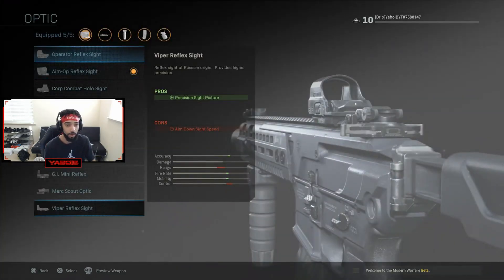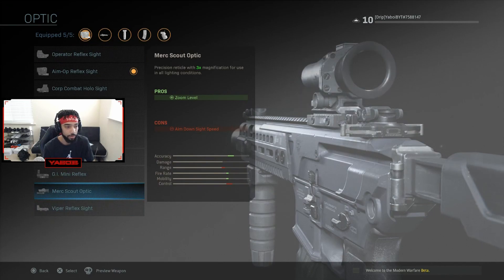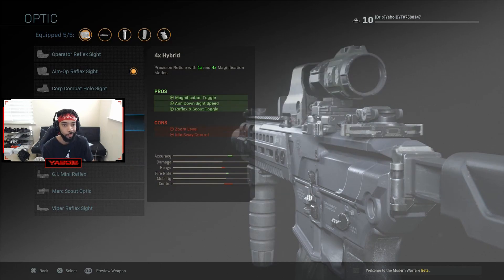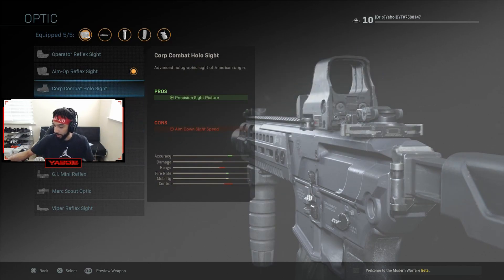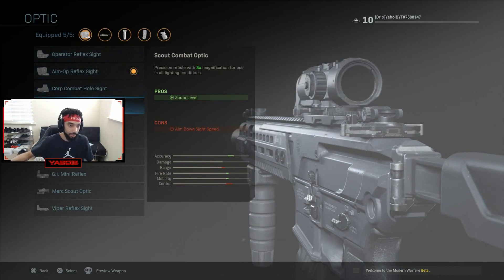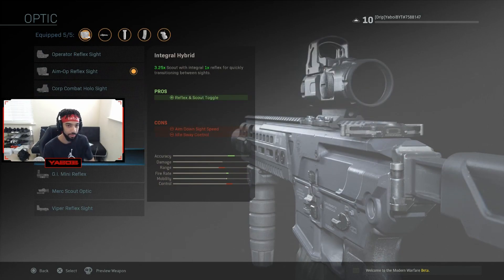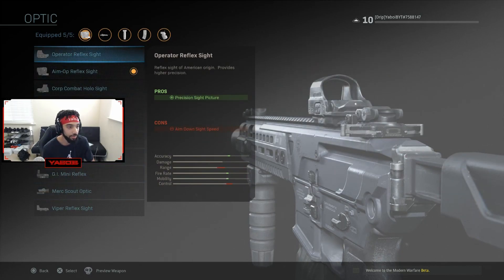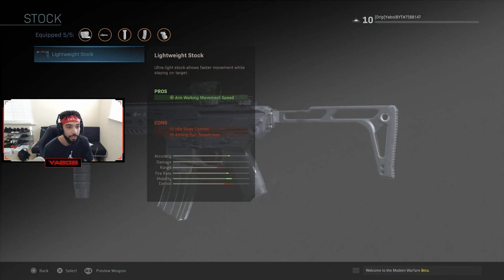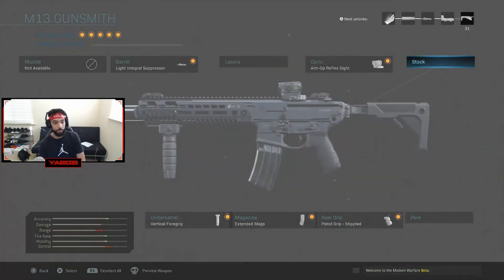Look at how many optics there are — an insane amount, and that's just what I've unlocked so far. I don't even know what the max level of this gun goes to. There are also stocks — ADS movement speed is a little bit better with some of them. You can see how it changes the look of the gun every time you swap a stock, which is pretty cool.